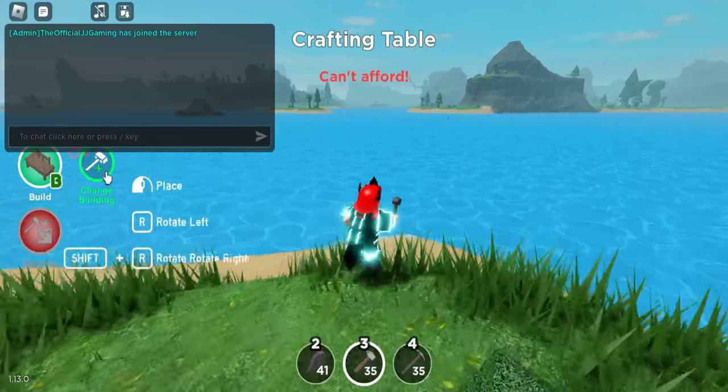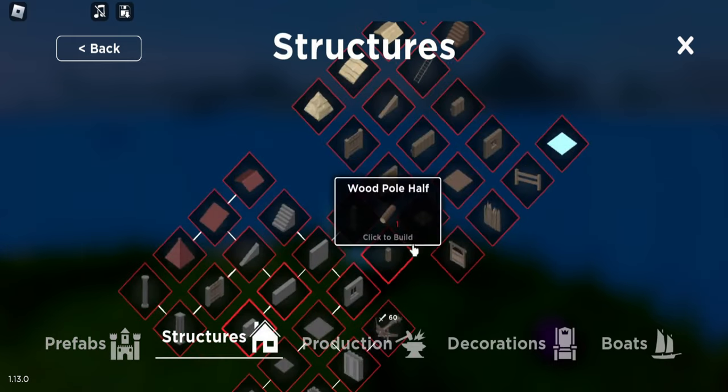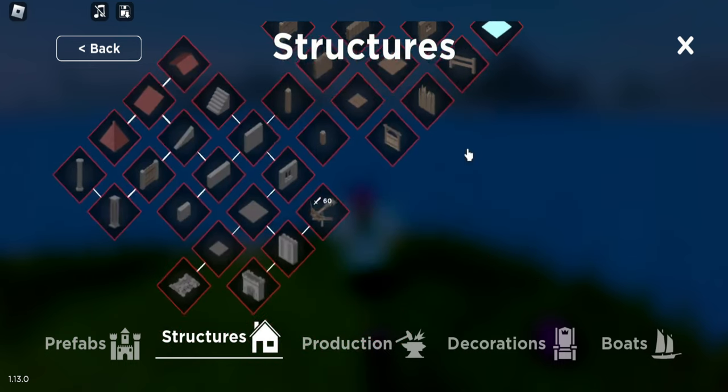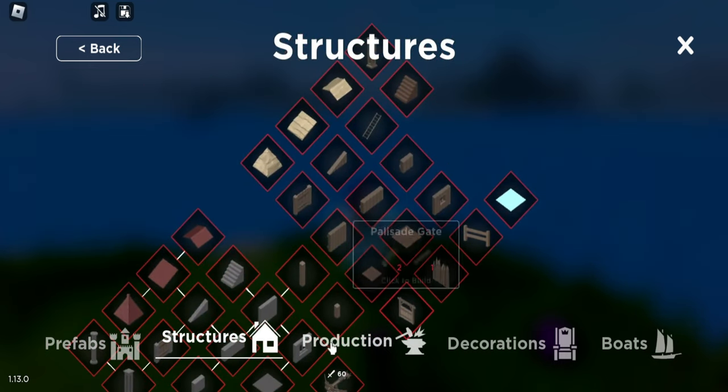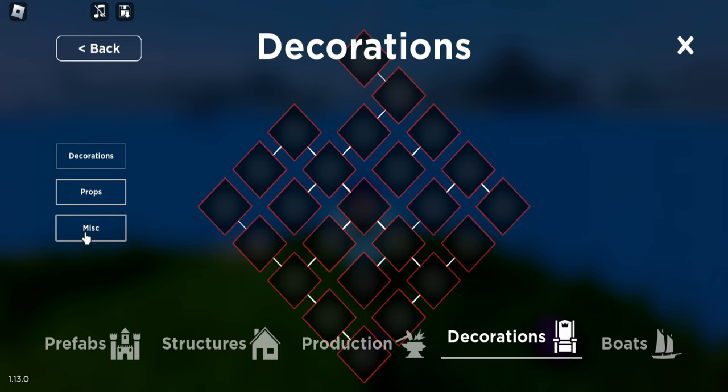I was going through the building tab because there's a new building, and we got a brand new igloo which requires 25 ice — that means there is a new block. We also got ice floors. This could mean something big for new bases; they could look really cool with ice, and they could be a little bit transparent. Let's look through — are there any new props, decorations, or misc?